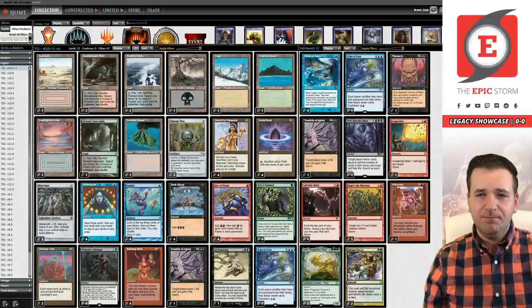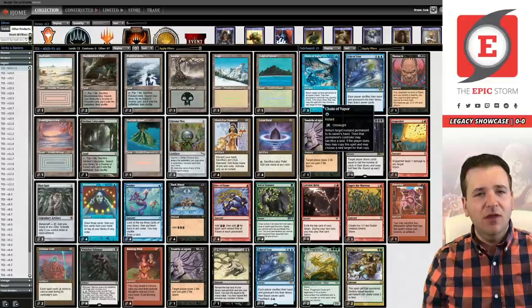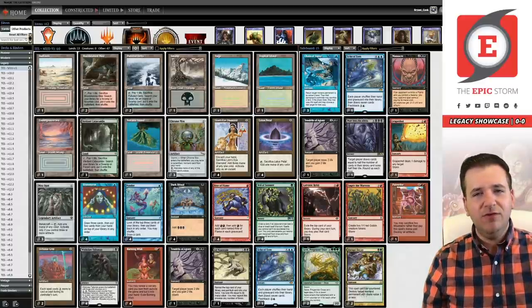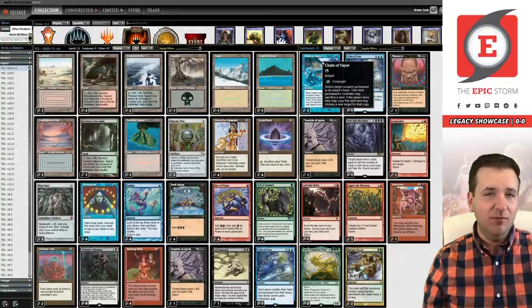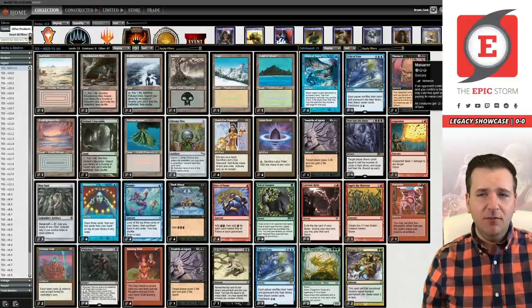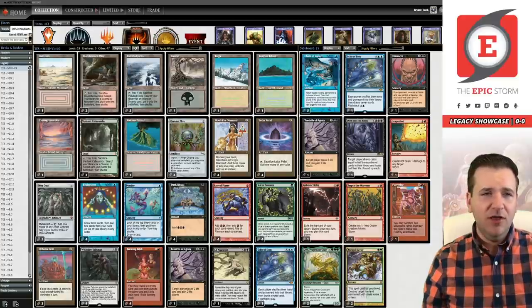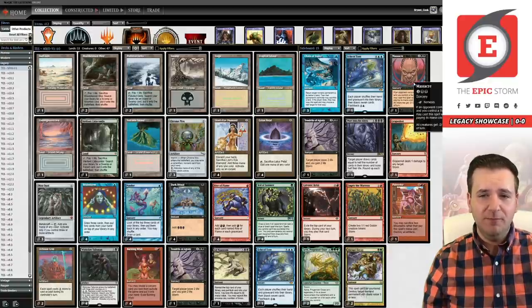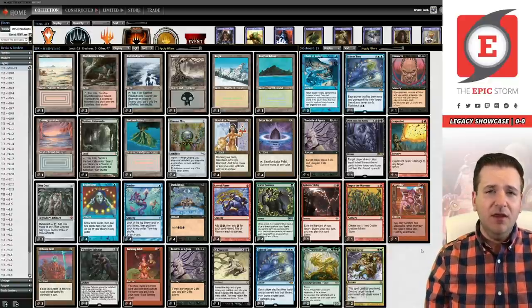It could also just be an Echoing Truth to give you a little bit of versatility, but Echoing Truth can set you a turn back sometimes against Collector Ouphe decks because you're short one mana. This third slot doesn't need to be Chain — I think Chain is the best one but you're welcome to disagree. Then we have Massacre — Death and Taxes has been seeing a lot of play due to Esper Sentinel, and because of that Massacre seems like a no-brainer. Why lose game one when we have an answer we can tutor for that just crushes them.